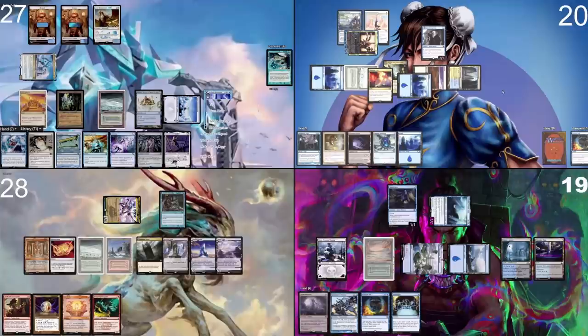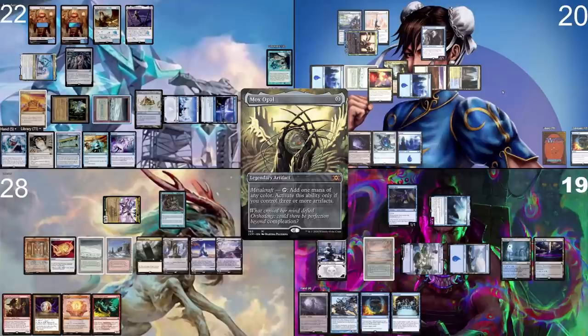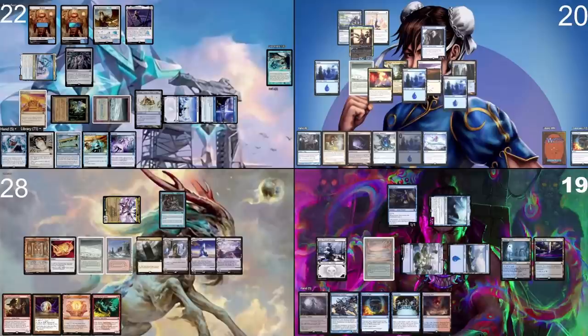I take my turn, tap one to activate my commander, discarding Plane of Vapor. Land for turn is a Flipped Seagate Reborn, paying three life. Tap two to cast Oswald Fiddlebender. Floating one from Ancient Tomb to pay for the stick, taking two. Then cast Nox Opal, paying with the floating mana from Ancient Tomb, and I pass the turn.